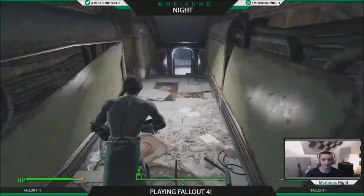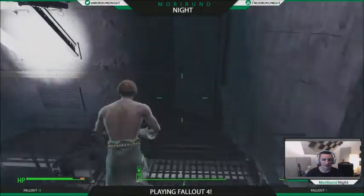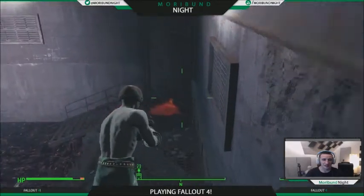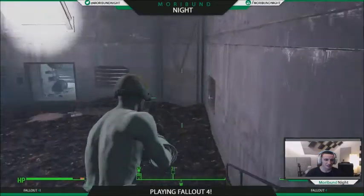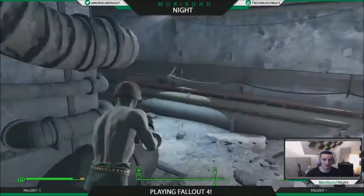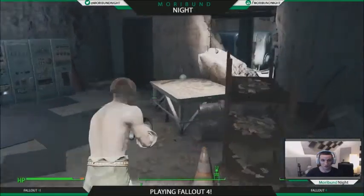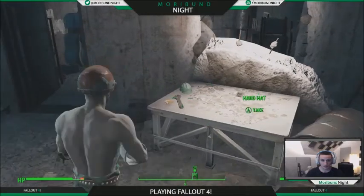This is the room with the explosion from the quest with Danse. Once we get inside here, go into this room and the junk jet will be on this table right here, by the wrench and the hard hat.